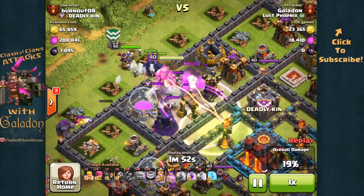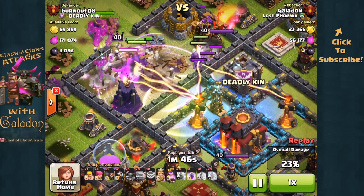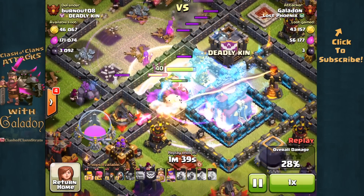Finally I get that Clan Castle Witch out of the way — there we go. Got the first Rage spell down, everybody headed where they're supposed to. Just a little bit worried about the defending Queen: will I be able to take her out, will she hide behind that last wall? Nope, she jumps over it, we chase her down, she is gone.